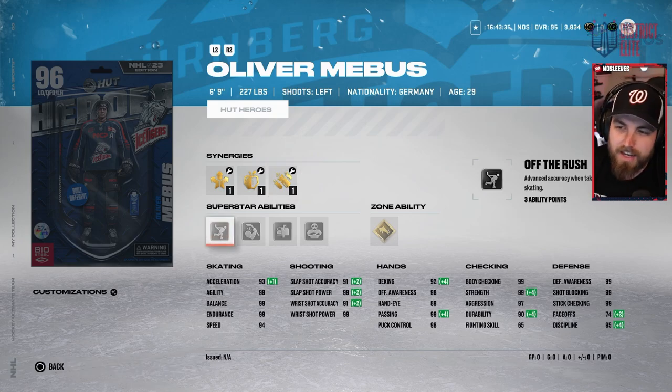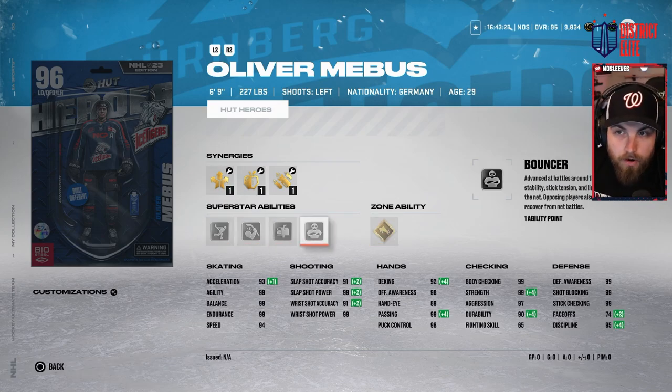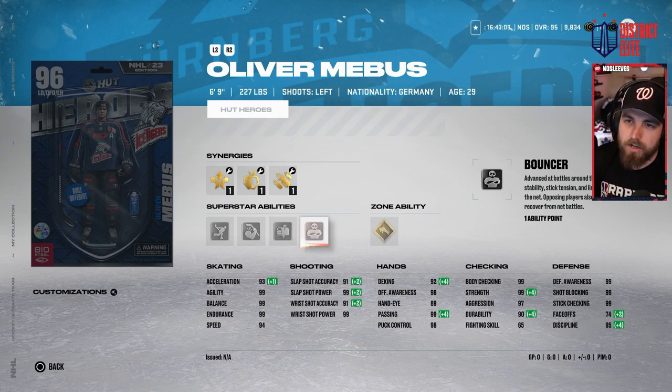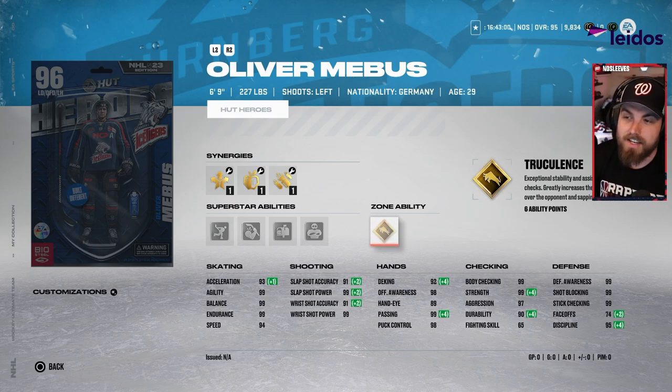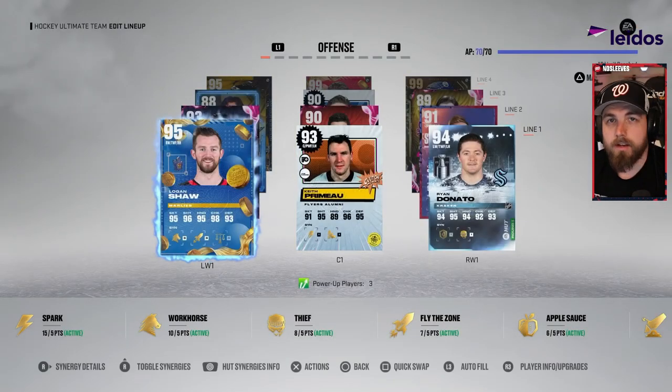Then there's Oliver Maatta — one of the goats from prior games — six foot nine, 94 speed, 93 acceleration, gold Truculence. That's all you need to know: a left-handed defenseman you can use for the rest of the year. This is essentially this year's Zdeno Chara. I don't think they have the rights to Chara this year since he just retired — similar to Jagr a few years ago — so we might see Chara next year. But Oliver Maatta is a great option: overpowered defensively because of his size and gold Truculence. That's why he's S tier.